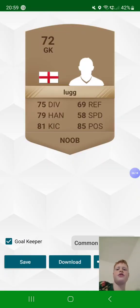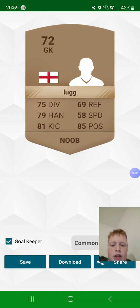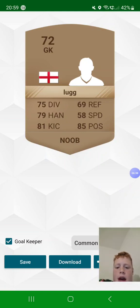Then you have 72 Jacob Lug again, but in goal. Here's a goalkeeper — obviously English. 75 diving, 79 handling, 81 kicking, 69 reflexes, 58 speed, and 85 positioning. Noob — and he's a common bronze on that one.